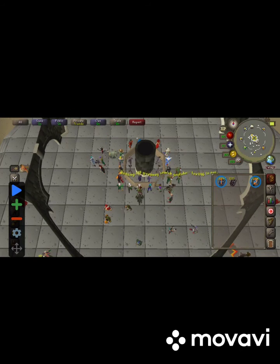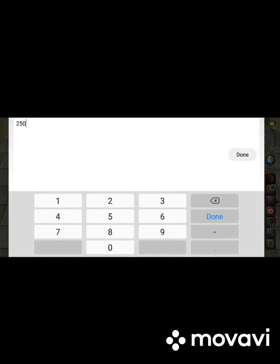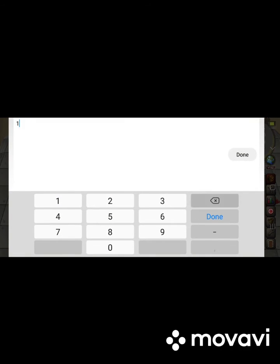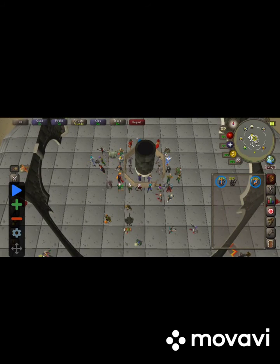Click on the one, change that to 250 milliseconds, and the two, change that to 250 milliseconds as well. This is one of the easiest ones to train so it'll be a quick video.